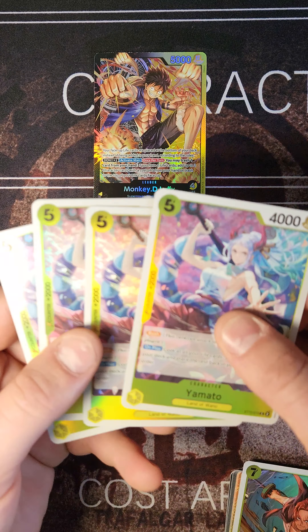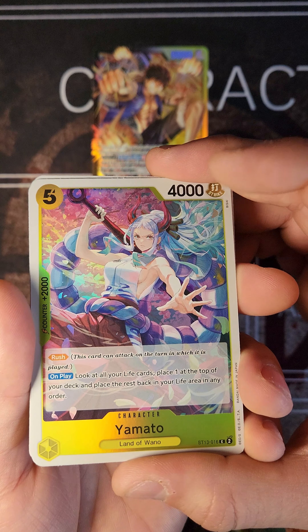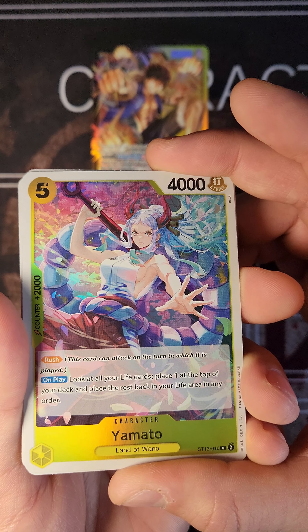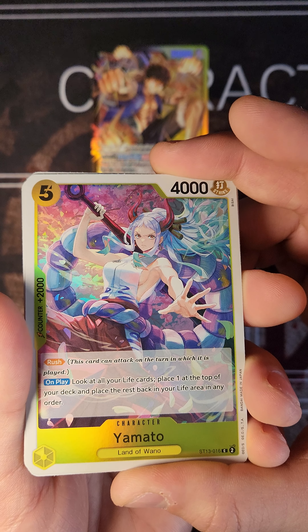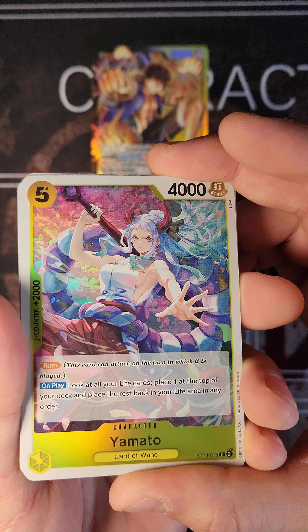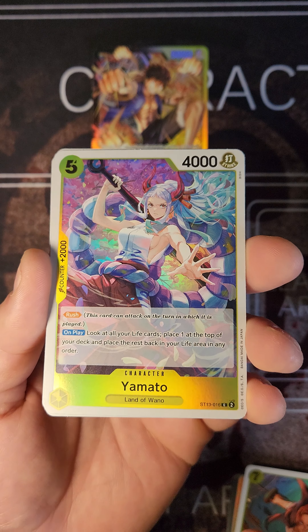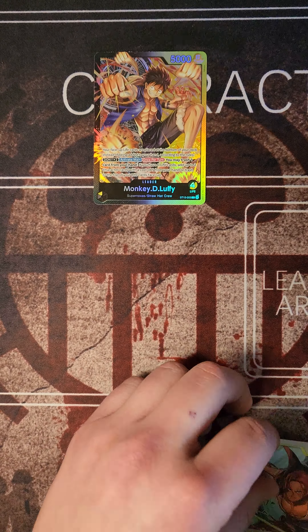Next we have the 4 Yamatos. This Yamato is really cool because it has rush, and on play you look at all your life cards, place 1 at the top of your deck, and place the rest back in your life area in any order. A little bit of manipulation, just like the Makino. Love the artwork on that.